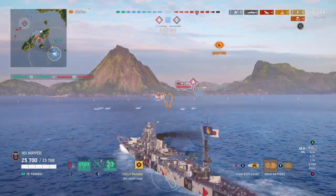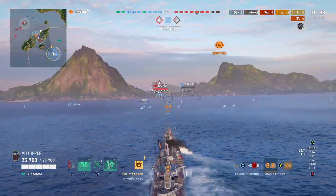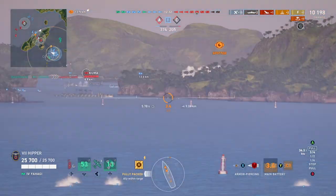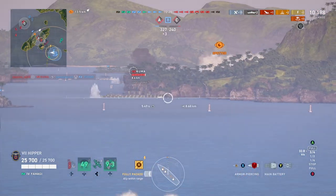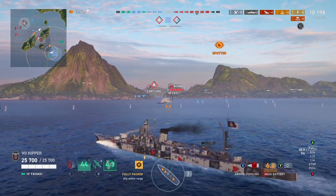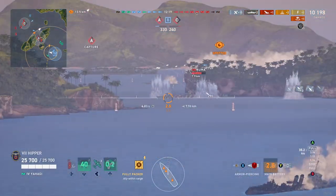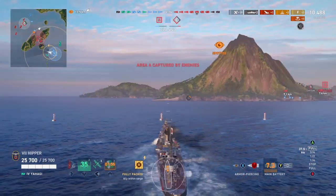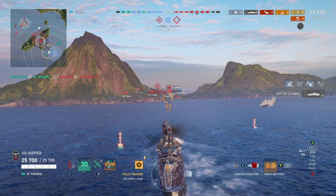I obviously have an agile build on the ship, so my rudder is just under four seconds, and the ship can go more than 40 knots. With the speed boost I think you can hit 42 or 43 knots, so for the tier it's exceptionally fast and reasonably agile. It's not as agile as I'd like — I think Wargaming needs to cut a second off the rudder and then it would be pretty much perfect.